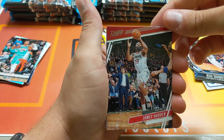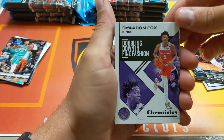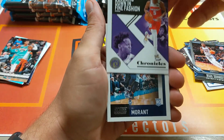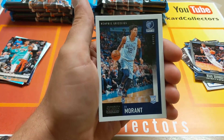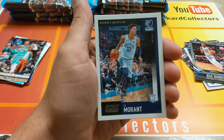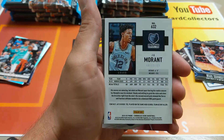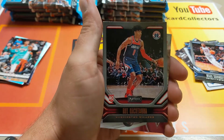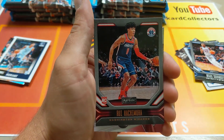James Harden. So I think we're averaging three or four... Ja Morant, another one — a Score card. You don't find too many of those in the Chronicles packs. Nice pull. We've got a Rui next up too — that's a bronze parallel Rui Hachimura Playbook. See how the text is actually bronze as opposed to your regular silver.